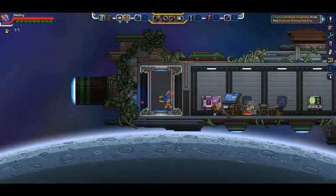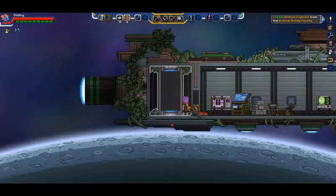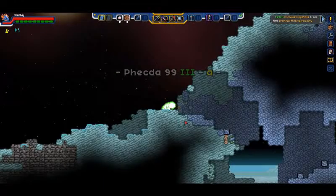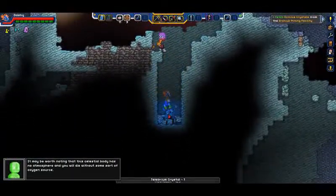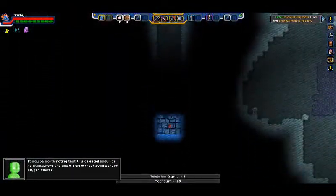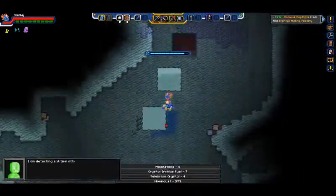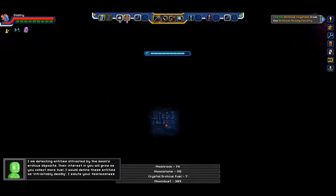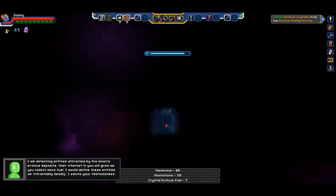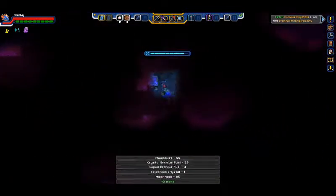So we're going to beam back down now that our oxygen is back to normal, and we're going to go down as far as we can. Even our little crew member is going to come with us. So we're going to just try to tunnel straight through if we can and get down to another biome to show you what the other world is going to be like inside of this moon.